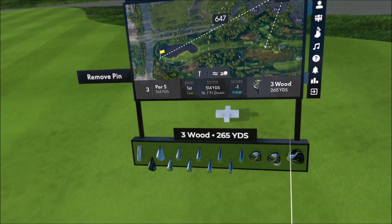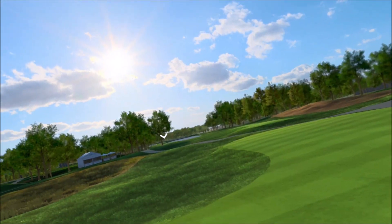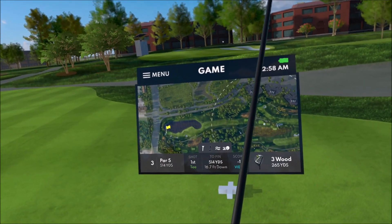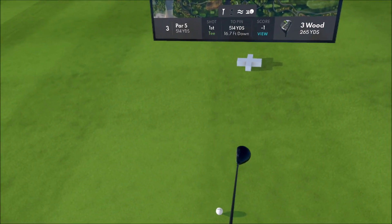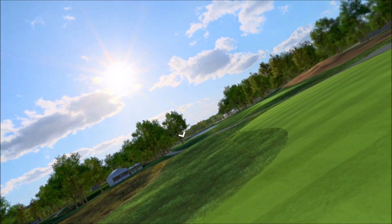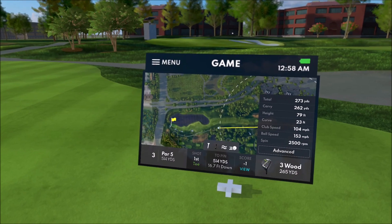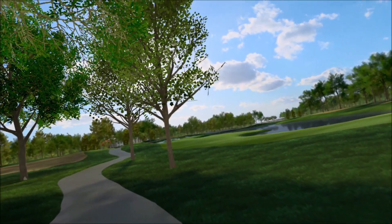We're going to drop down to the three wood because we want to take that water out of play. I'm going to go almost right at the pin — the wind should push a little bit but the pin should be my target line. Oops, pulled that further left than I wanted — that's not going to be good.